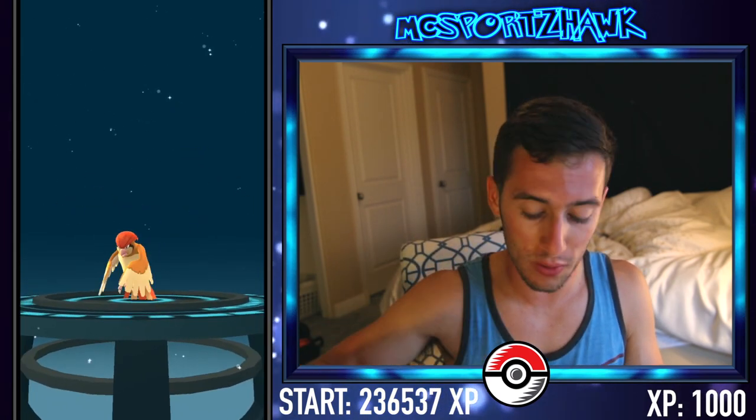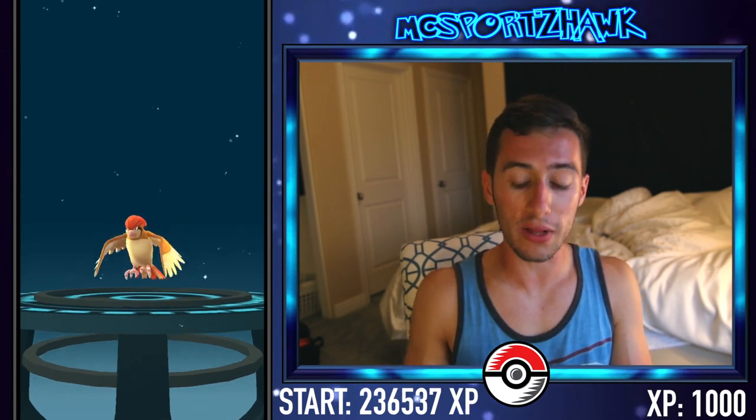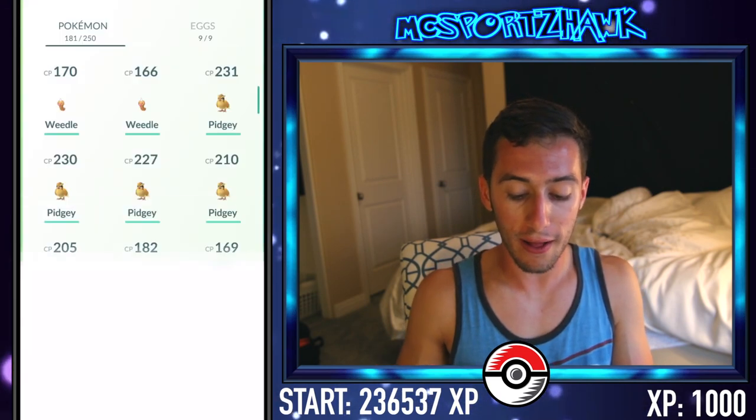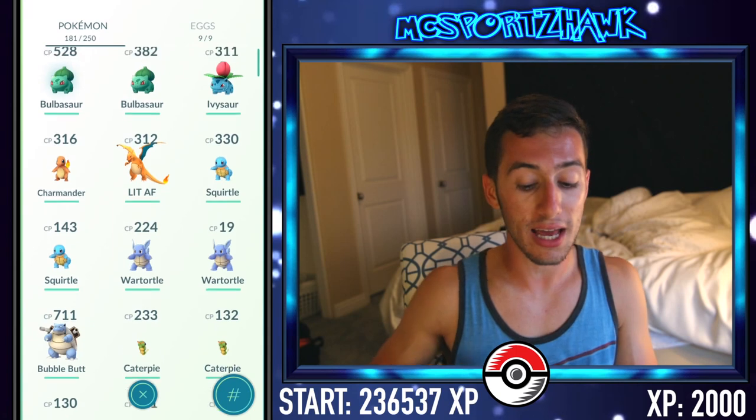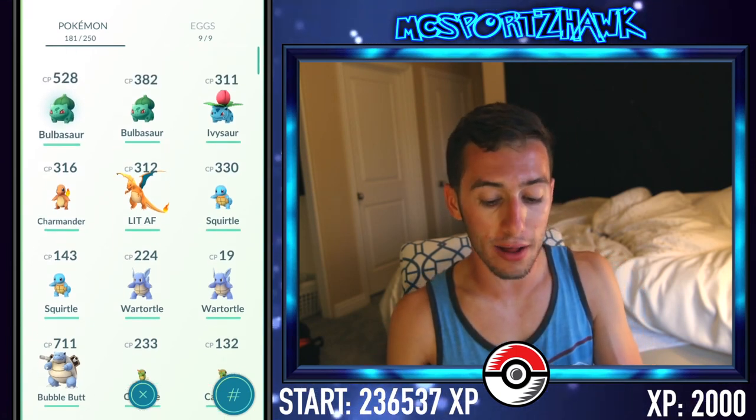We're going to start with the good stuff — that's a better way to do this. The point is, if you have anything like Rattatas or Pidgeys that are really low level, easy to catch, easy to come by, but you can evolve in only 12 candies, absolutely do it because it's the best way with Lucky Eggs to get a lot of XP.